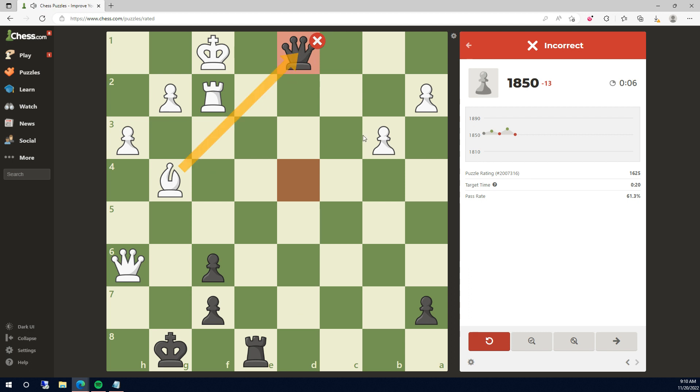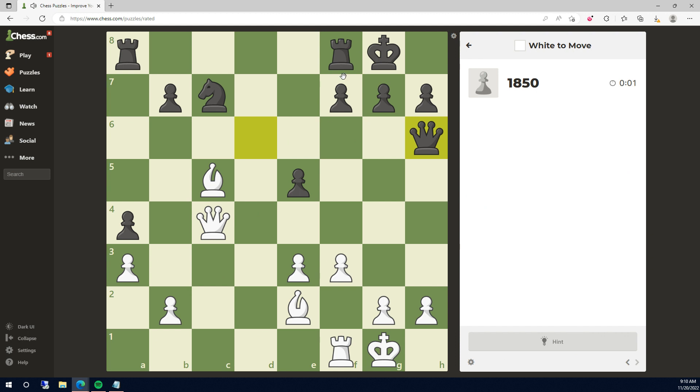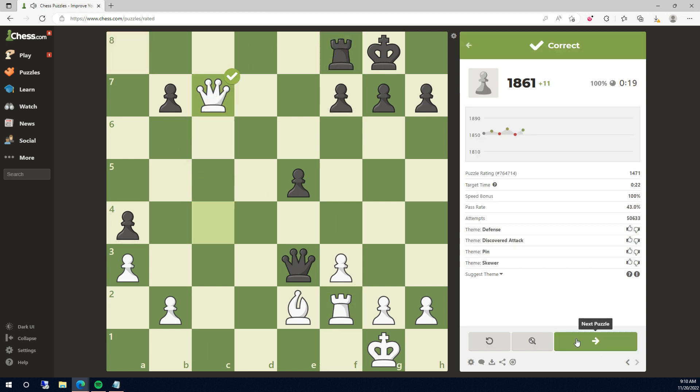Oh my god, how did I not see that? They're threatening mate — basically once they go, something with mate here. So we have to go — I think every move goes to check or something like that. Okay, we did have to go to the back. Taking the rook and then taking the knight. They checked first, I can block — that seems good. Okay, up material now.